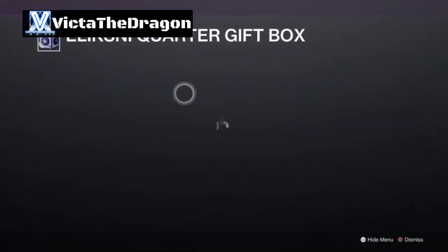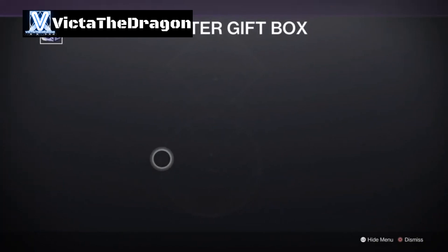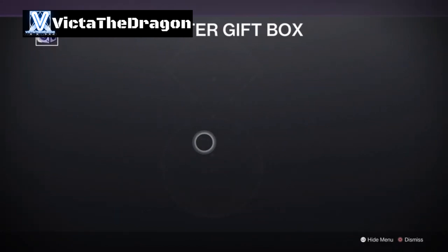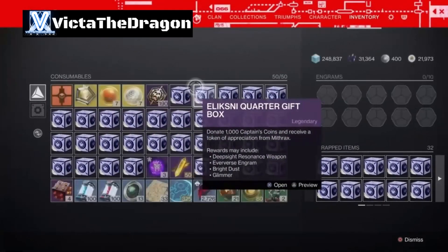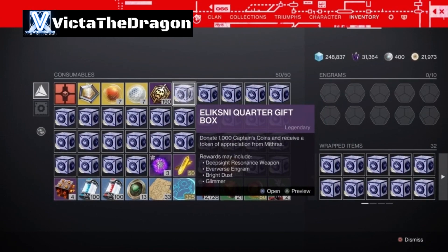So these are the possible items we could receive, if it loads, if it wants to load. The servers have been a little bit slow today, probably because it's the last day of the season. Anyway, with that said let's begin. We can get a Deep Sight Resonance weapon, an Eververse Engram, Glimmer or Gunsmith Materials - those are some of the items you will receive.